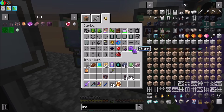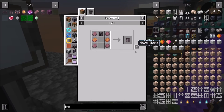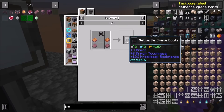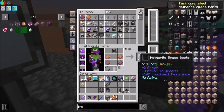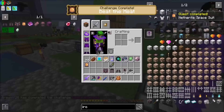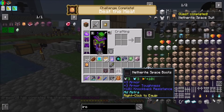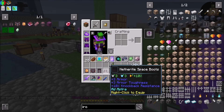You guys can go back in your curio slots. Netherite space suit — ready to go. So remember, I can now breathe and survive the heat on Venus and Mercury with this space suit.